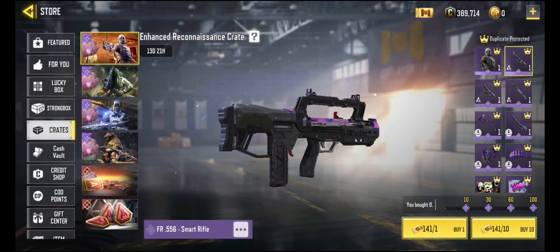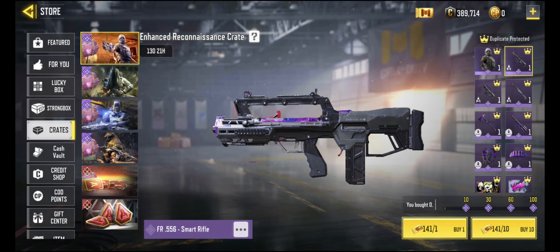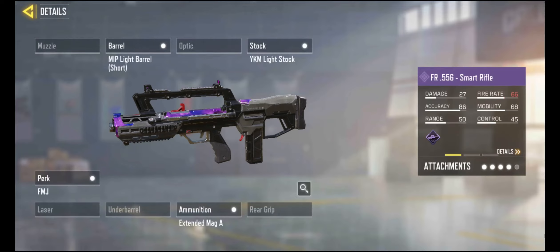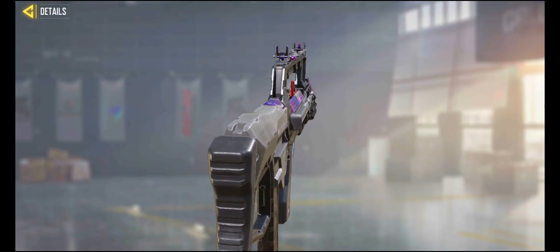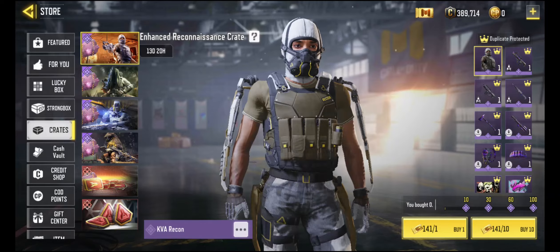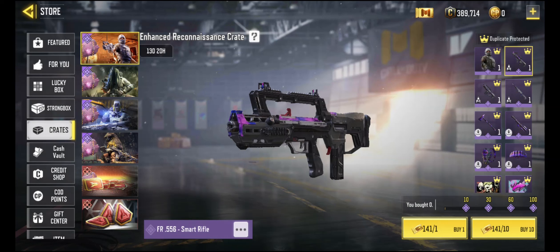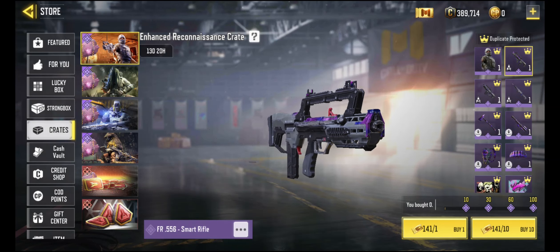Hey everyone, how are you doing today? I haven't done a crate draw in a while. You can see I've got 141 gold coupons here, but we're going to do one today because I saw this FR556 smart rifle that's got custom iron sights. It's got the color, but also the design of it is different. The base version has a circle around the sight and this one does not, so I'm hoping that will help me aim better when I use the FR556. I've always liked that gun, but the sight was not my favorite, so we'll see if that helps me. The chances of me getting this last are pretty small, so I'm hoping we won't have to go through 100 coupons, but if I have to, we're going to do it.